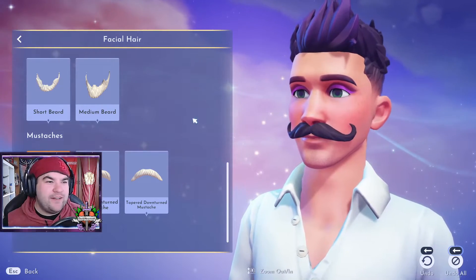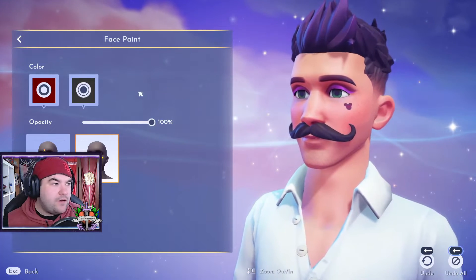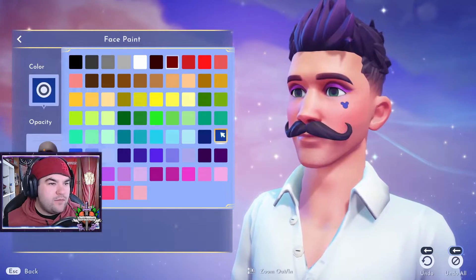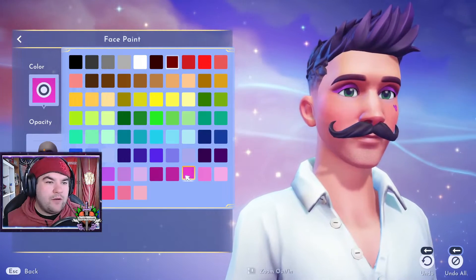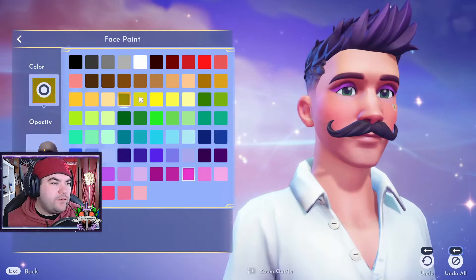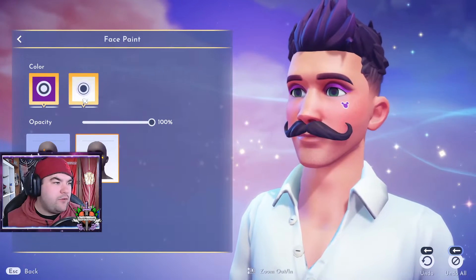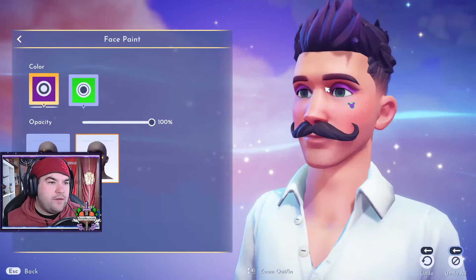We've got to go the handlebar mustache — we have to! Face paint? Oh, we can get a little Mickey! We'll do that. What colour do we want it? A little purple one but we'll do the outline in white. It's more of a pink. Yeah, that's better. Actually we'll do green — matches my eyes.